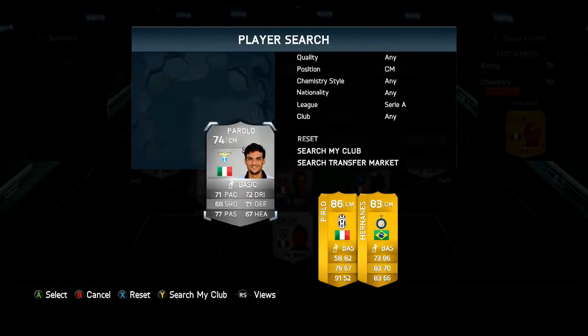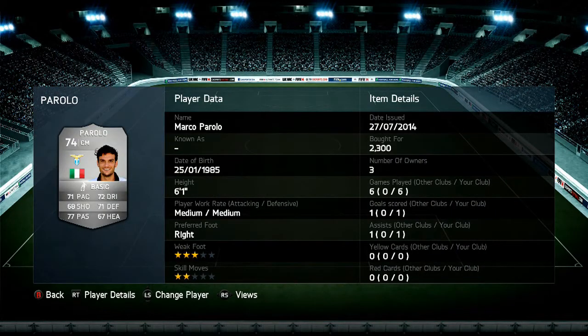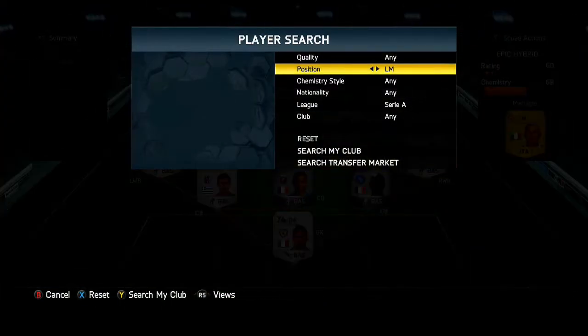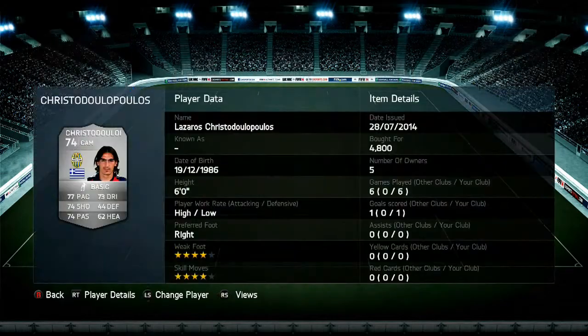Next up we do have a really good centre midfielder and that is Parolo — 2,000 coins I paid for him and he has actually got a really good passing ability in this midfield. Not the best work rates though; high/high would work this formation a lot better because medium/medium just doesn't move around the pitch that well.